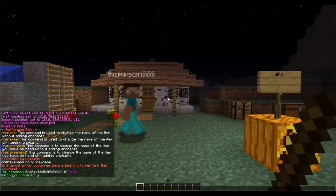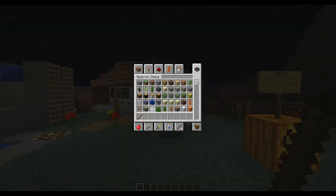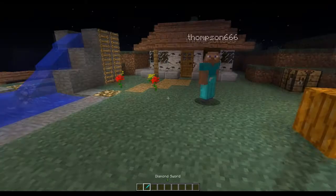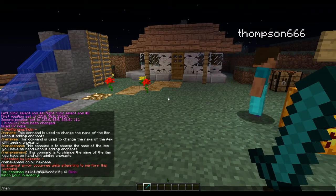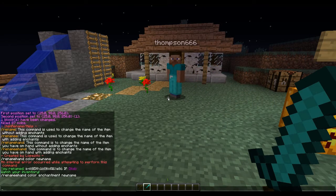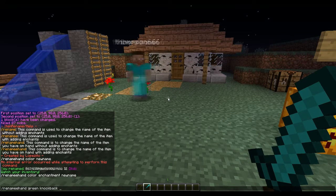You can also change the enchantments on it. This won't work for any items that cannot be enchanted. So let's get a diamond sword. You type your name, then E hand, and you use the color you want. Let's write dark green — actually, just green — and then you go with the enchantment, let's say knockback, and then the new name.